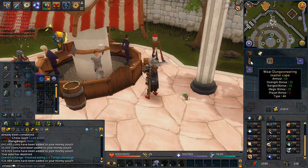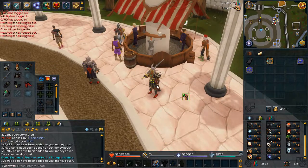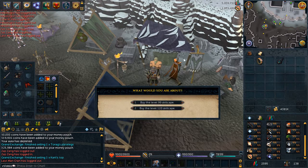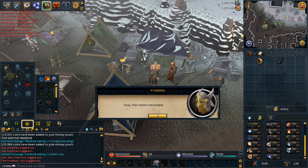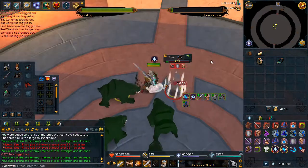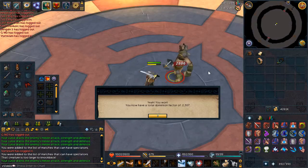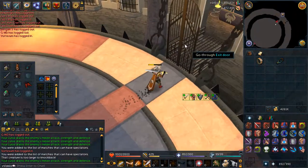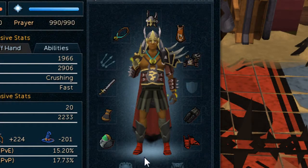I'm going to use the 120 dungeoneering cape. Speaking of which, let me grab that cape since the one I wore in the previous clip wasn't part of the series. This is me preparing for Barrows. Boss one out of five down, boss two out of five complete, three out of five, four out of five, five out of five - we get the goliath gloves and the black gloves as always. It's time to do some bossing.